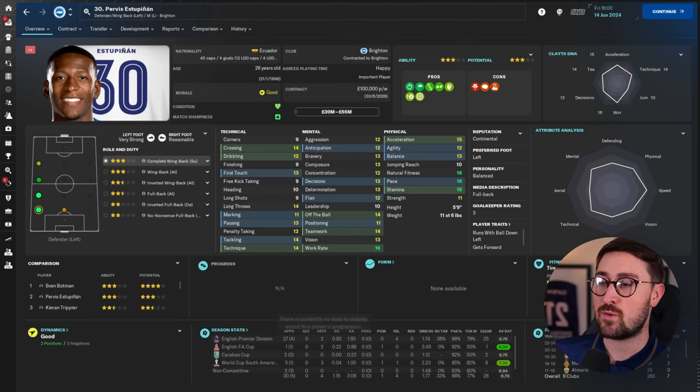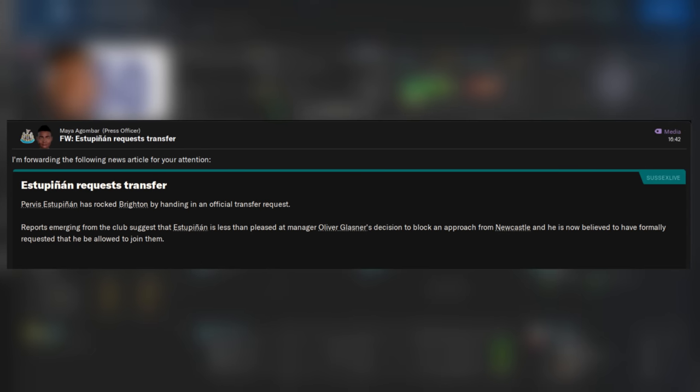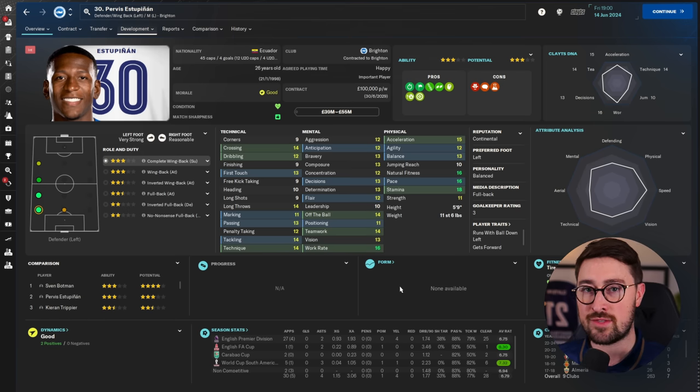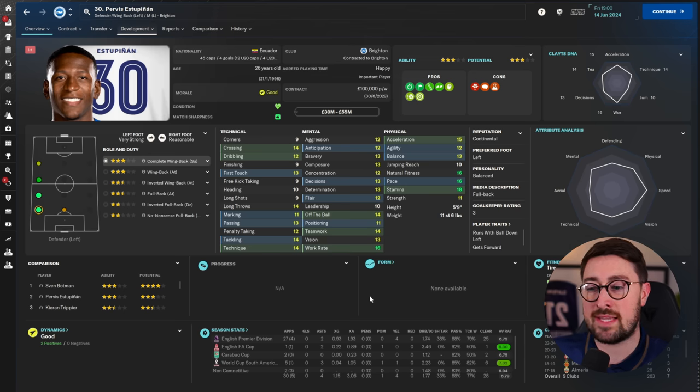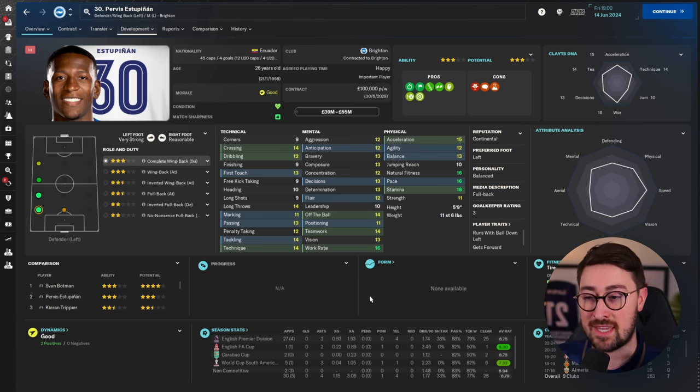The next method is a classic: try to force your transfer target to submit a transfer request at their current club. This is a little bit hit and miss, but I have been able to make it work recently. The player I was targeting was Pervis Estupiñán from Brighton, and eventually he handed in a transfer request. It may depend on the player's personality, their ambition, and the context between the two clubs — with Newcastle in the Champions League, he's more likely to push for a move because Brighton didn't qualify. But it's worth exploring, as it can bring the price down.